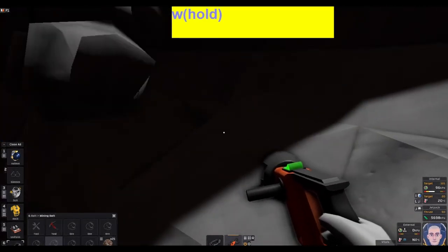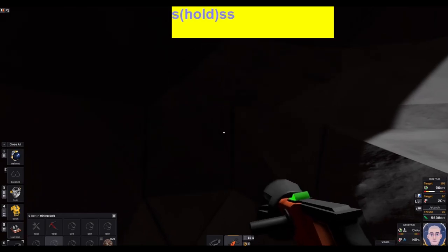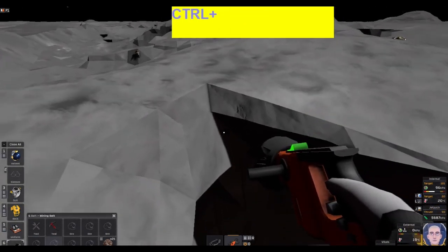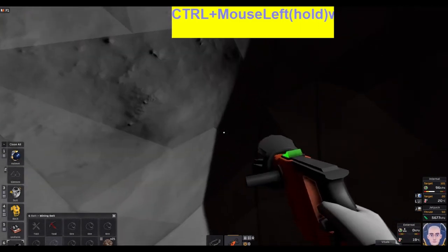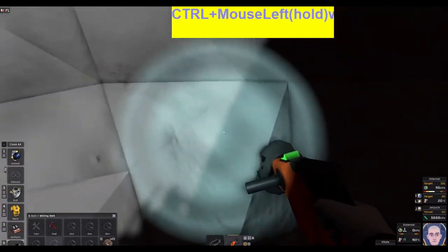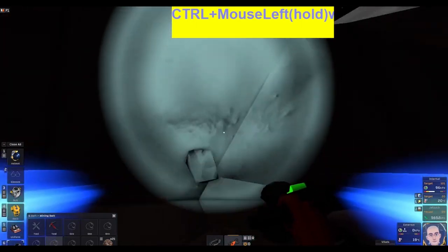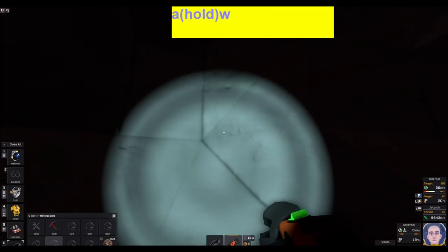I'm going to get about 70 to 100 iron. Remember, I have a jetpack — I can hold J to fly around. Space is up, Control is down. There was not a lot of iron here; sometimes the nodes can go very deep, sometimes horizontally or vertically. It's all RNG.